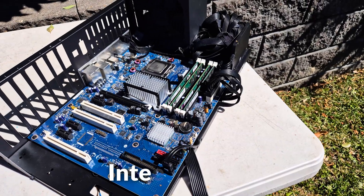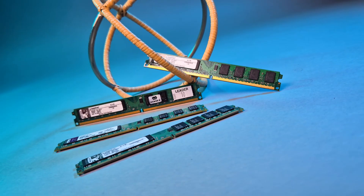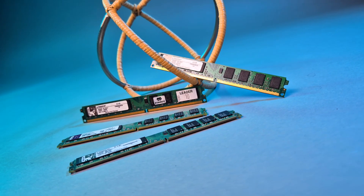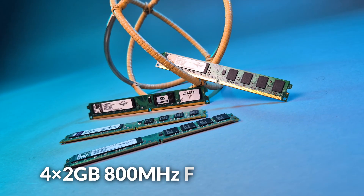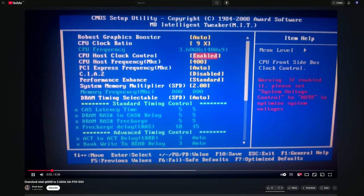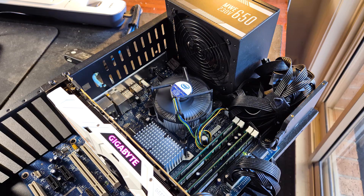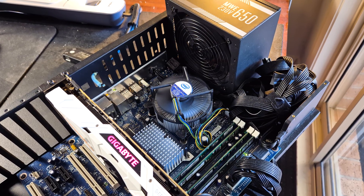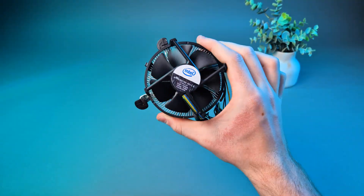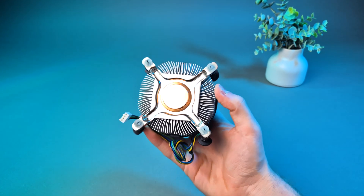Our choice of motherboard is the Intel DP35DP — not the best from the era, but it supports a maximum of 8GB of RAM, which we've installed with four sticks of 800MHz at CL6. The Q6600 also overclocks pretty well, up to 3.6GHz, however the board doesn't support overclocking, holding us back yet again.